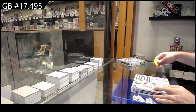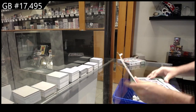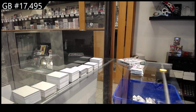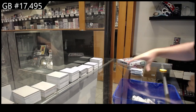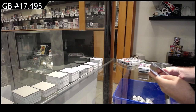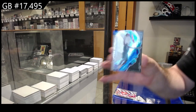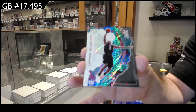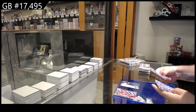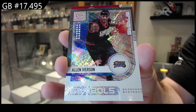Here we go — 17,495. We've got the two-box break of T-Mall. The SBA release was awesome, it was a very fun release. We've got an Upper Echelon of Kawhi Leonard for the Clippers, and a Symbols of Allen Iverson for the 76ers.